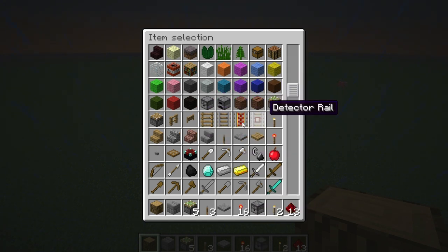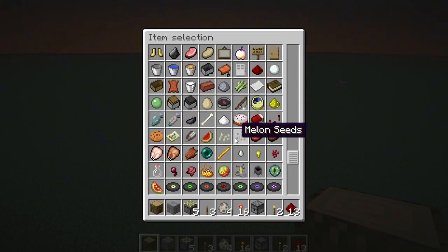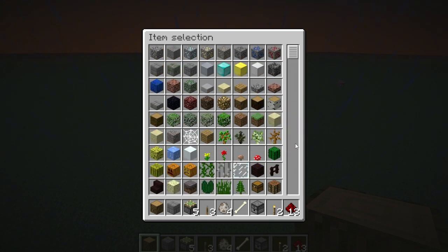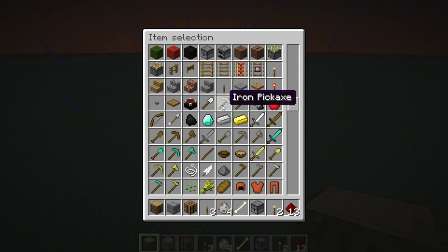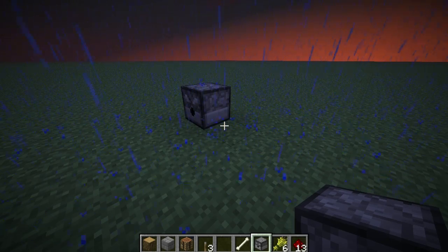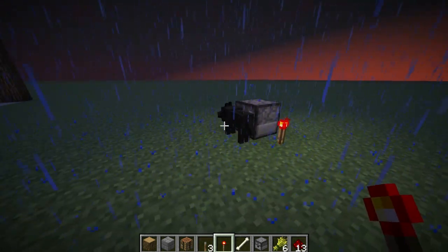So there's a dispenser, and one of those eggs. I need to set this up — put this in there. I need to put this redstone torch down, and it spawns a wolf.